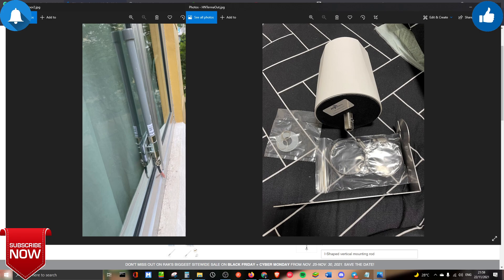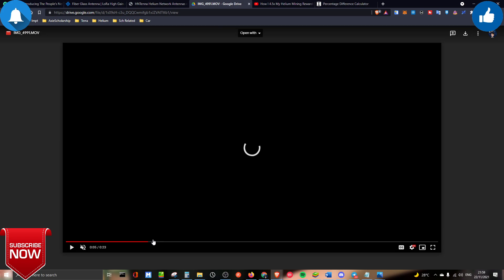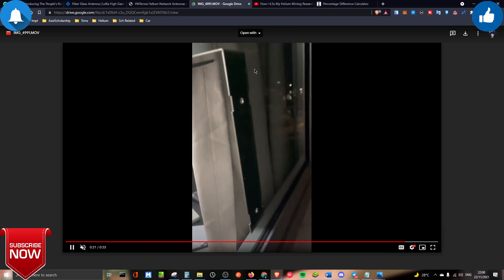Once I opened the package, this is the support bracket and the actual antenna. The antenna itself is slightly larger but shorter. There are two accessories — one for the bottom and one on top — to secure it onto a pole or balcony railing. I'll show a video I recorded of my antenna installed: I used double-sided tape and it is very secure — I can't even pull it out.